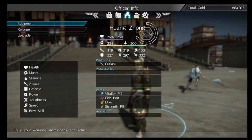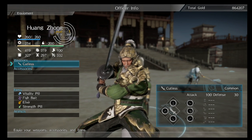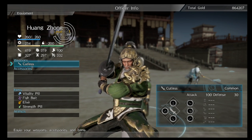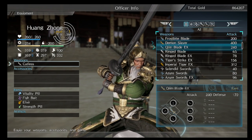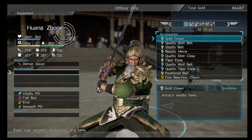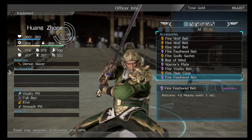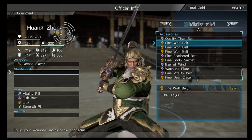Alright, as you can tell Wanzhong is level one and he has his cutlass weapon. Let me upgrade that real quick.